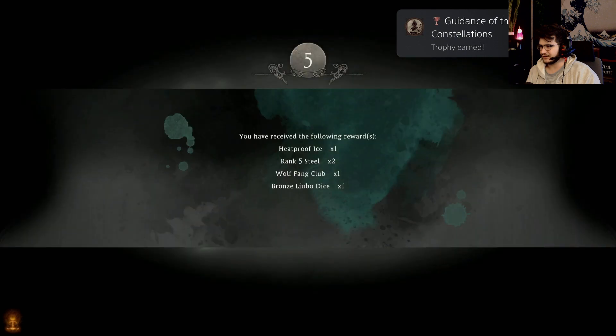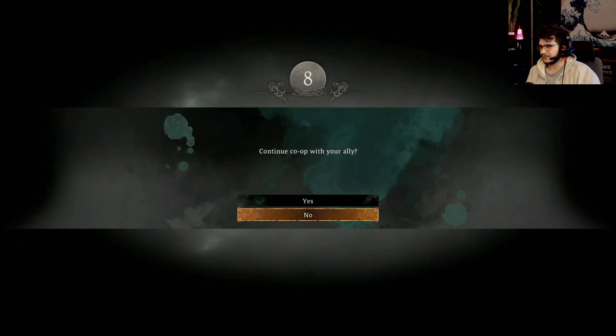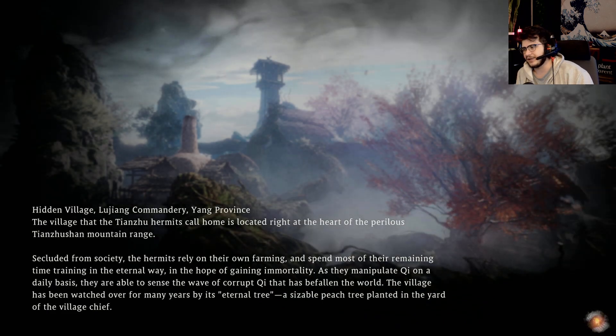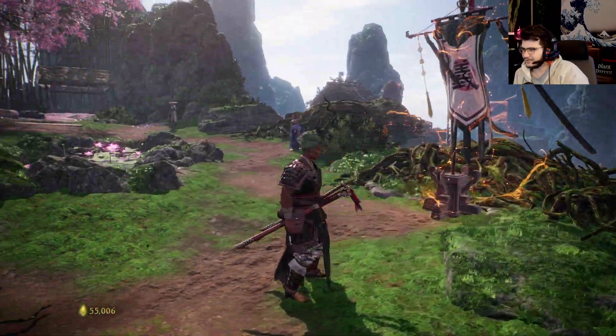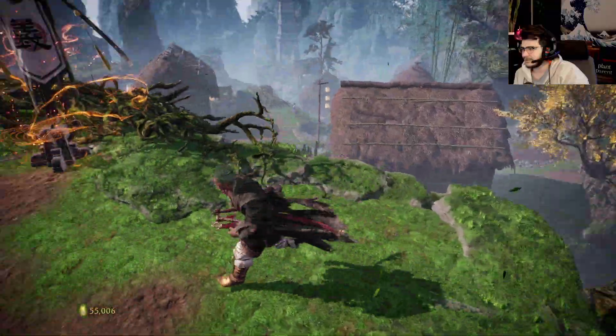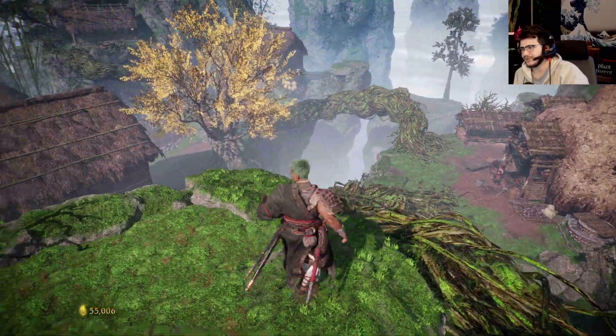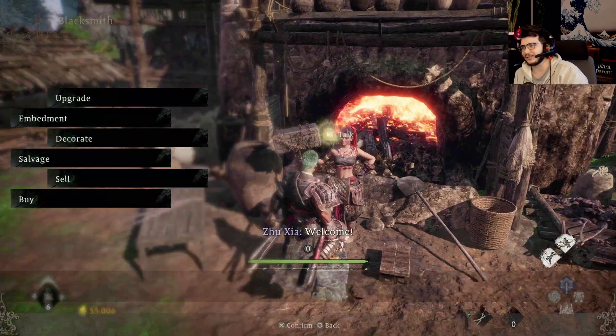Guidance of the Constellations. Guidance. Okay. I'm gonna jump off co-op. I think we can still talk since we're still in the same party on PlayStation. Even more than Lu Bu. Oh yeah — I just realized I fought Lu Bu by myself. I can see why using literally anything else for assistance would have made that fight easier.